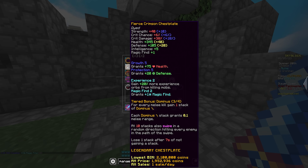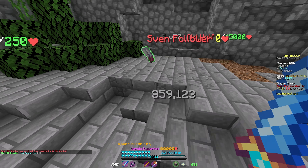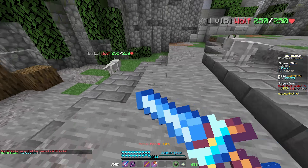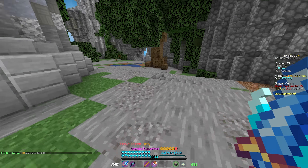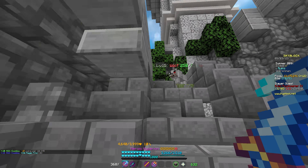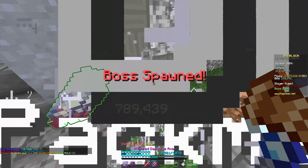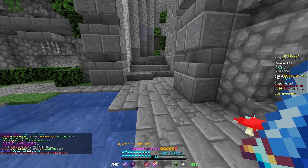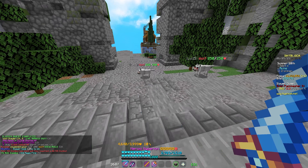Maybe I should reforge my Crimson Chestplate to Wise or something because I don't have a Necrotic Stone. I do need more mana for this — this is just going to use so much more mana. But you know what, it's definitely worth trying. I'm also being told — I can't confirm this — that looting doesn't actually help with Slayer bosses. So the fact that Fire Veil avoids looting might not actually matter, and the only thing that would matter is just getting as much magic find as possible. I guess I'll try it out for a bit, and if I feel like I'm not getting as much loot or bosses are going a lot slower, then maybe I'll swap back to Mage.